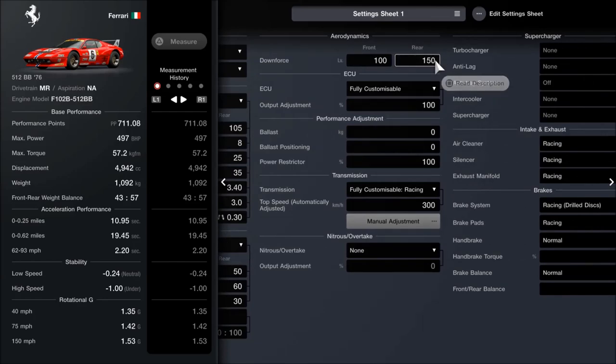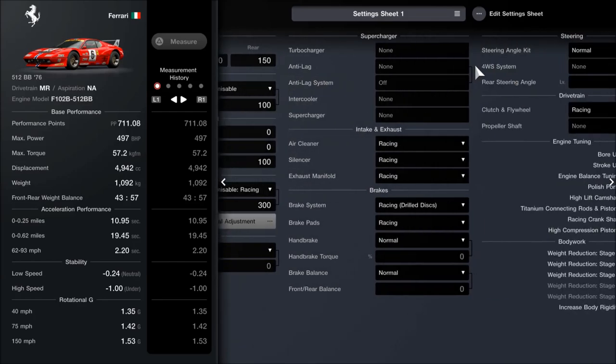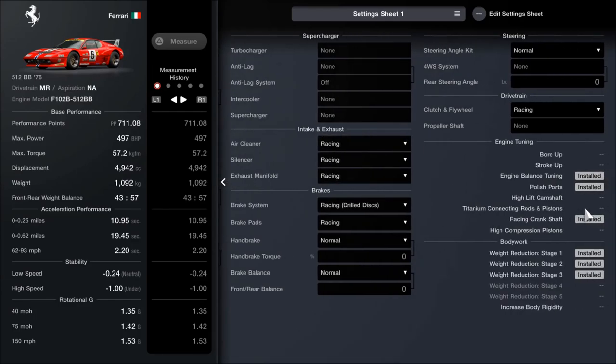The downforce is set on the maximum front and back - not a huge amount of downforce unfortunately, but we work with what we've got. As far as all the parts, you can see what we have fitted here. So if you do have the extra weight reduction, absolutely go for it as it would make it that much more accurate, but for many of us we probably don't have access to that - myself included, at least at the time of making this video.